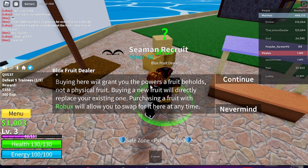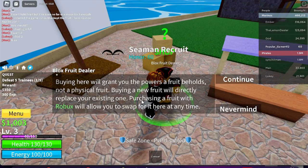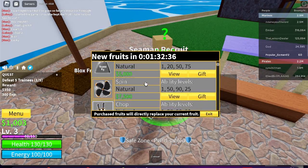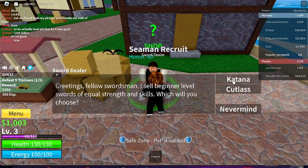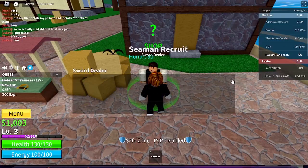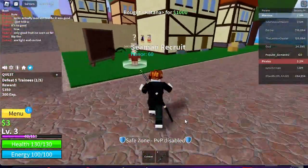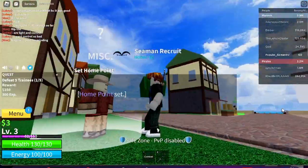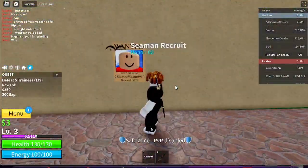The dealer says when he finds a fruit he'll put it in stock, and a fruit will grant you powers. Purchasing a fruit with Robux lets you swap it at any time. Over here there's a sword dealer — let's get a katana, sure! We got a sword, nice. There's also a home point — does that mean if I die this is where I respawn?